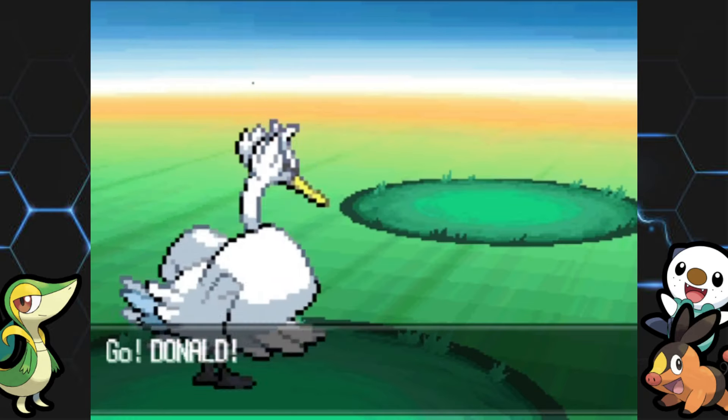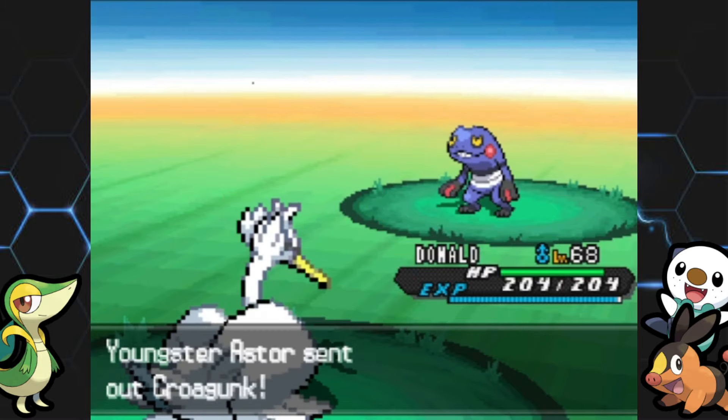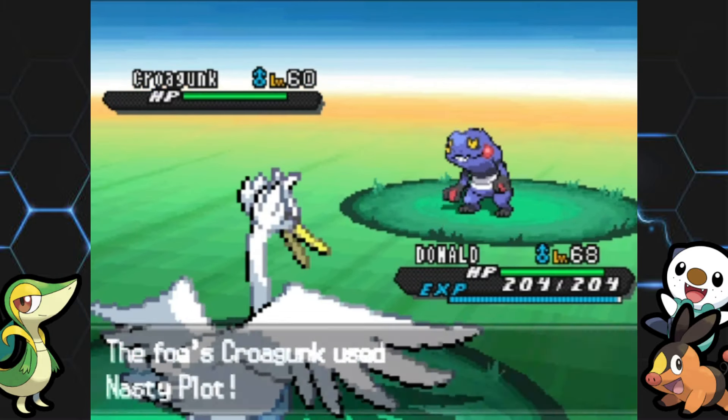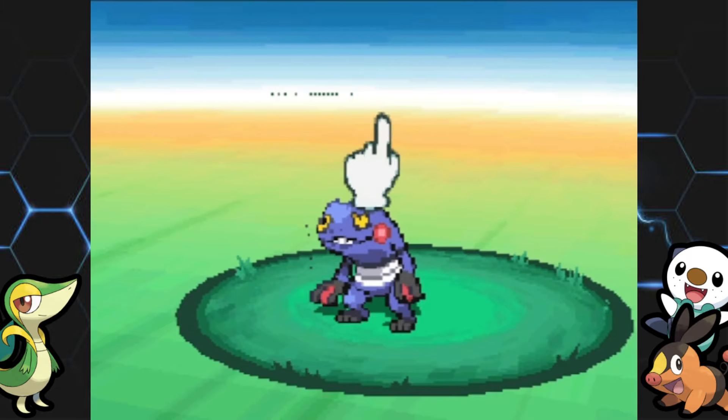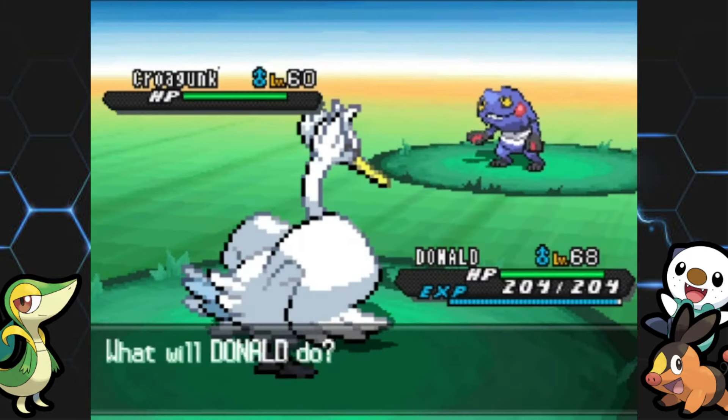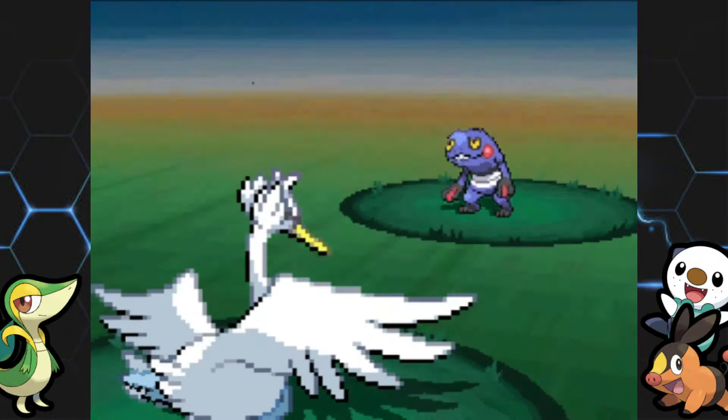Sending out Donald here against an unevolved Croagunk. Going to hit it with Hurricane — Swana, right? There we go.